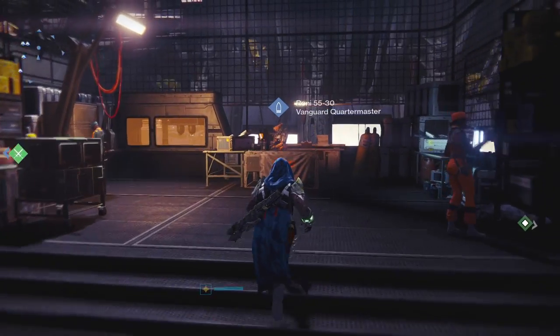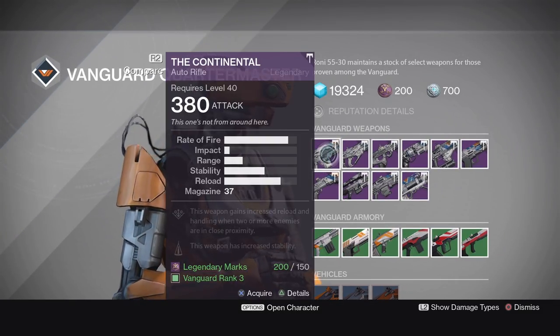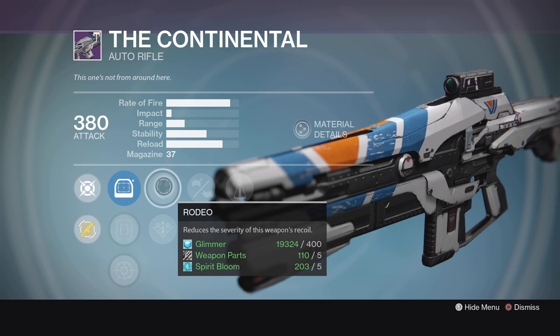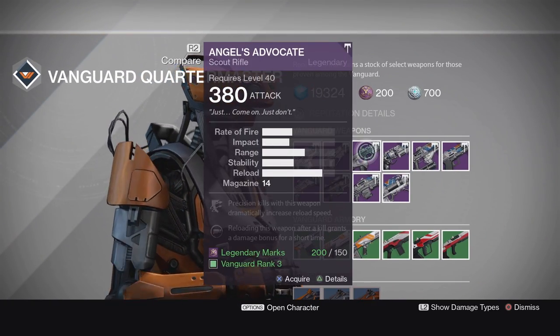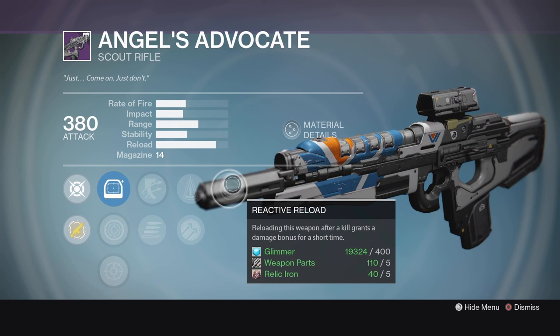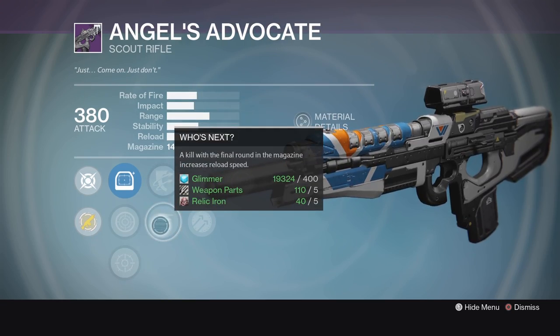The Vanguard Quartermaster has some interesting rolls, if nothing that's absolutely OP. The Continental has a cool roll with very high stability: Counter Balance, Small Bore, and Rodeo all combined for very high stability, with the only downside being that you do lose out on reload speed and magazine size. We also got a cool roll on the Angel's Advocate — not exactly a God roll, but not too bad. Reactive Reload, Perfect Balance, Hammerforged, Outlaw, and Who's Next.